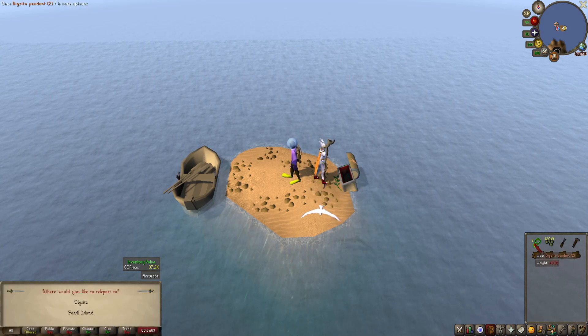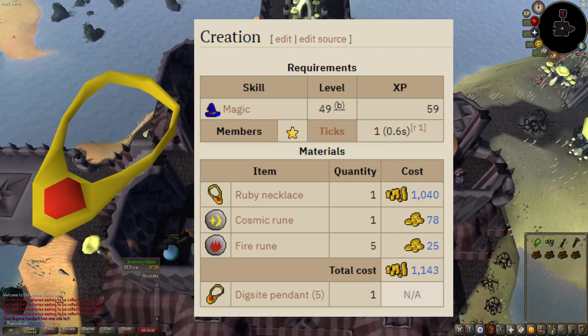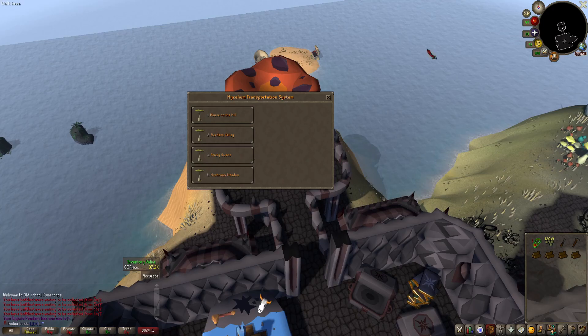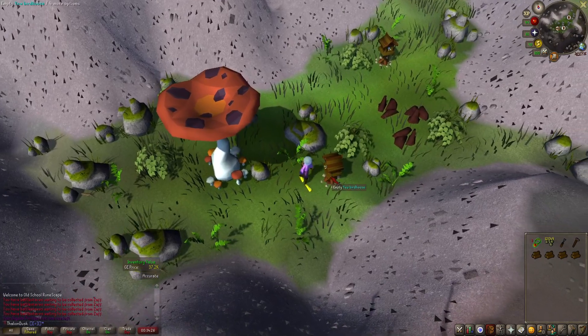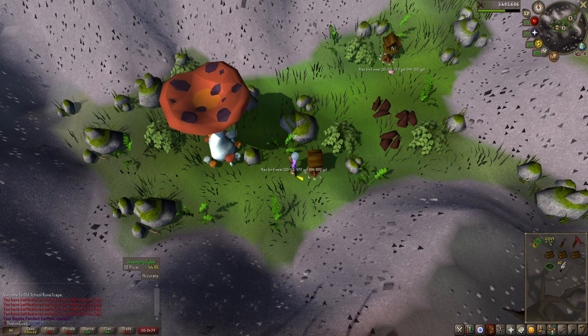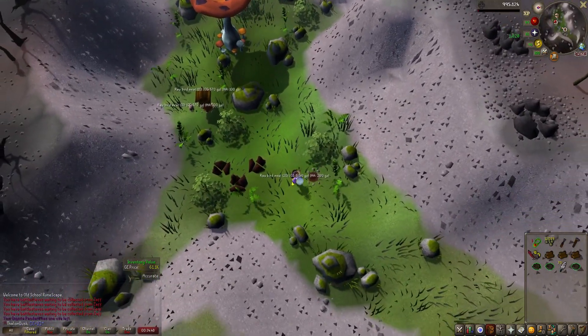You take a dig site pendant, which you can make with a ruby and a gold bar. Then you go over to the magic mushroom on Fossil Island — I go to this one first. You click on the empty birdhouse spot, use your clockwork on your yew logs with a chisel and hammer in your inventory, then use that birdhouse on the spot. After that, use any seed you want — I use hammerstone seeds because they're cheap and abundant.